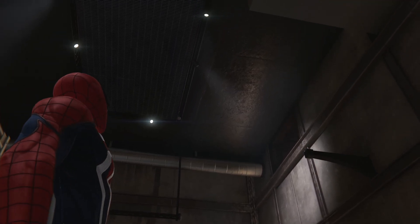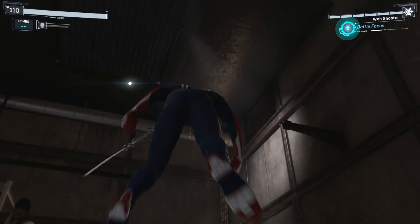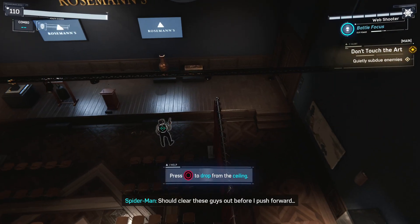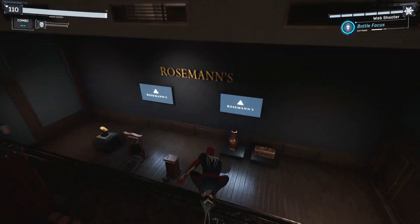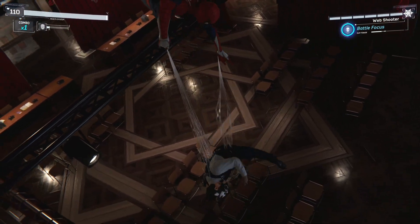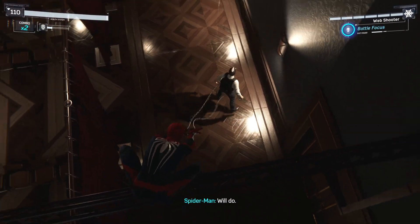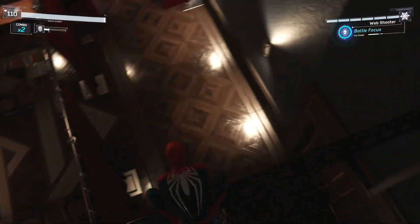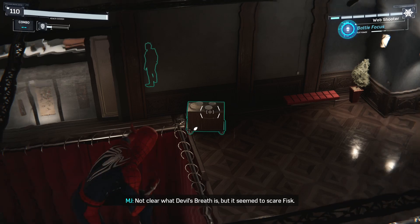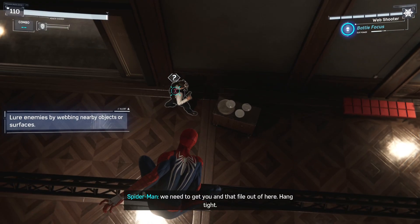She still fancies you, Peter. Focus, Pete. L2 to aim. Should clear these guys out before I push forward. Let's go for enemies — let's do this safe. Pete, I'm hidden near the front — give the word and I'll make a break for it. What's in that file that these guys want so bad? Notes on something called Devil's Breath — Fisk was hired to build a secret research lab for it. Not clear what Devil's Breath is, but it seemed to scare Fisk. He compares it to Pandora's box. We need to get you and that file out of here — hang tight.